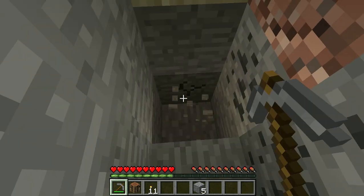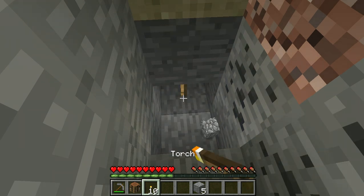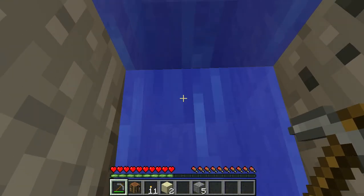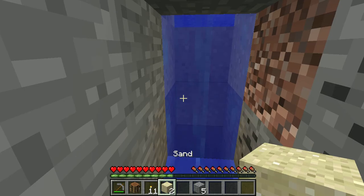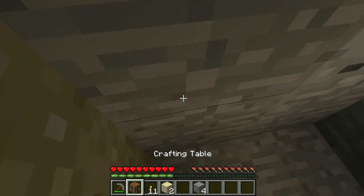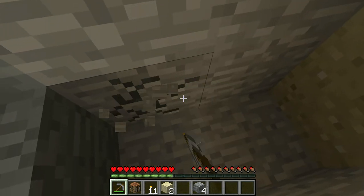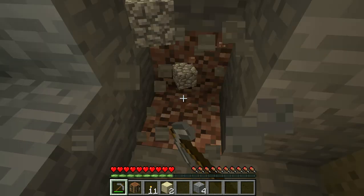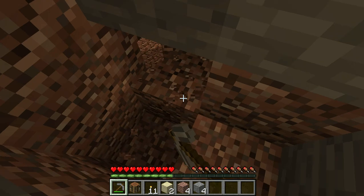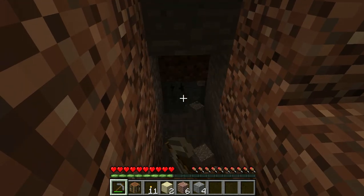I hate sand when mining because it's so annoying — it can kill you and cause suffocation. Oh no, there's water! Let me just block that off. Sand is surrounding me on all sides. I just hope I find some iron soon.